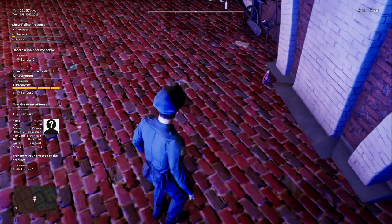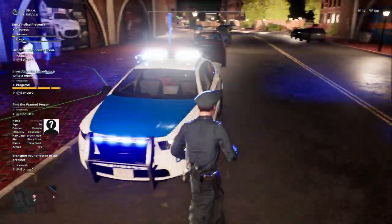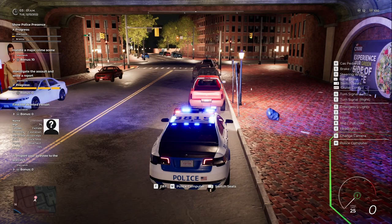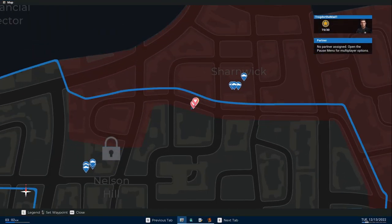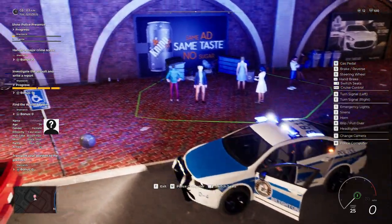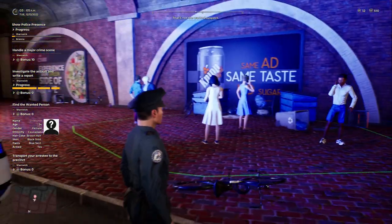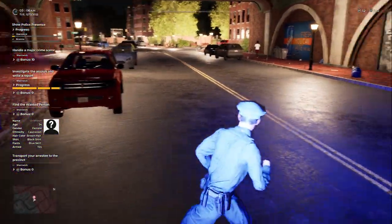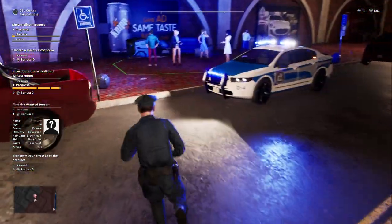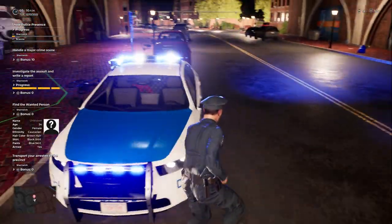How do I write the report? I guess it's just going to auto-write it, hopefully. Let's check our map here. That's where I am — it doesn't give me an area. Is that her right there? No, she doesn't have a black shirt. I guess we just gotta check the surrounding area, but it's not giving me like, oh, that's the person, this is where they are. Maybe if we drive away — how do I write the report? That's my question. It must be like an auto thing. Let's drive away and see what happens.